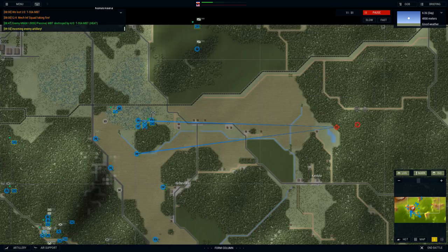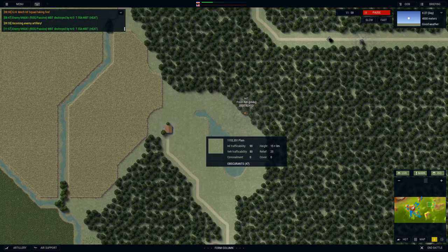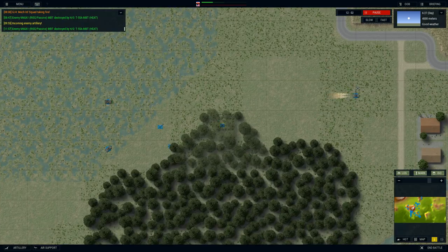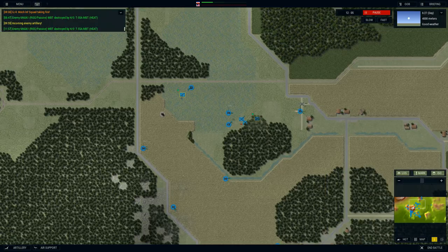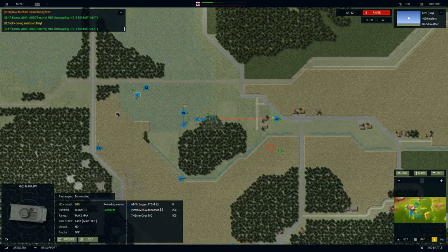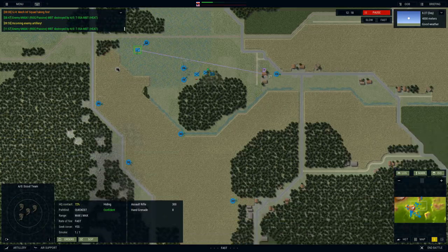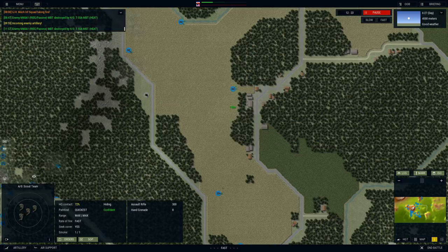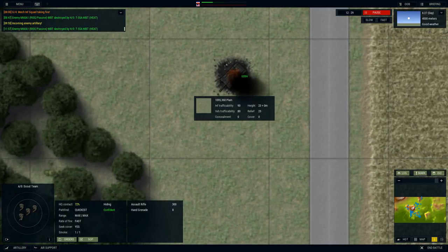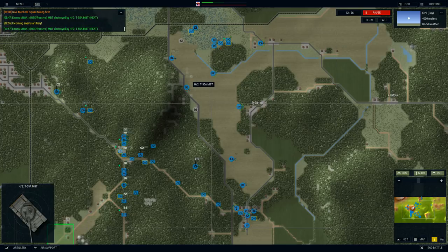We've got another target approaching from the woods — exactly where we wanted them to come through — and it's an M60A1. Easy kill for our tanks. I stopped some of our infantry there; I was going to move them over to this group of houses but I'll only let one G2 get there. I might try to put some infantry in these buildings. The enemy actually launched a nice missile attack in this area — I didn't think it was going to be enough to really do much — and luckily it didn't. We ended up killing their tank, but it was fired at the T-55.